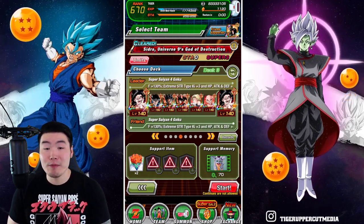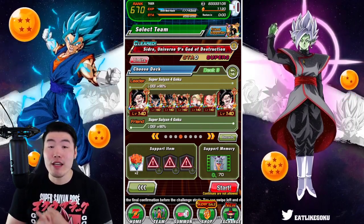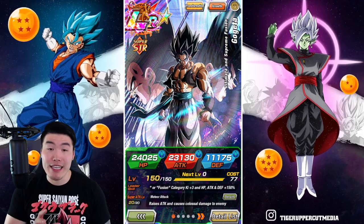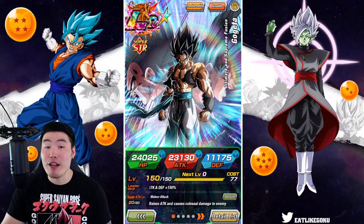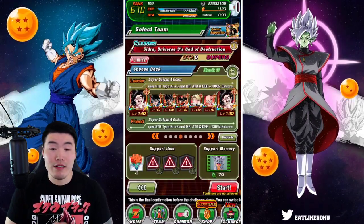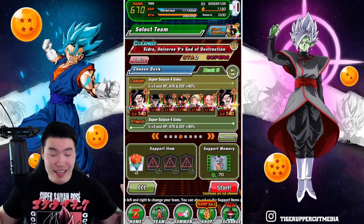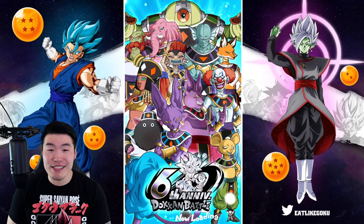Obviously, we got the double STR Super Saiyan 4 Gokus, we have the STR UI Goku, and my boy LR Blue Gogeta, who I don't use a lot, but this guy actually has been getting a lot of disrespect, and he is much better than a lot of people give him credit for these days, so definitely going to bring him. And aside from that, STR Videl, and we got the 18 and Krillin combo too, which is really, really strong. That's the team, so let's jump right in and see how it goes.